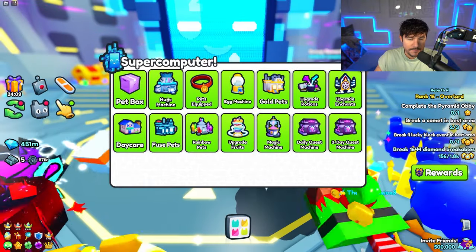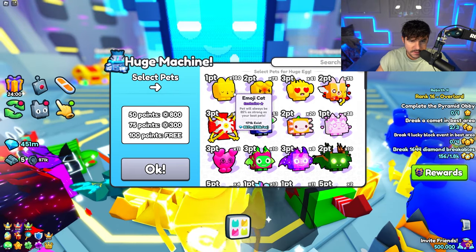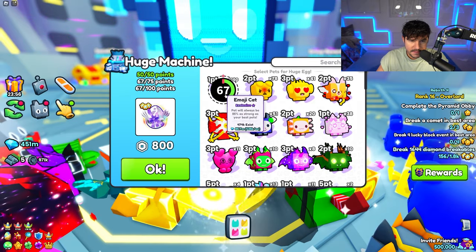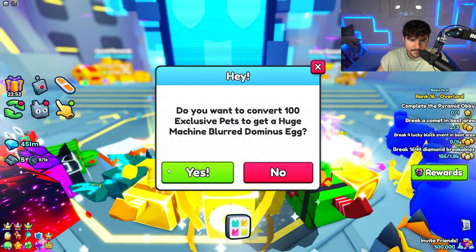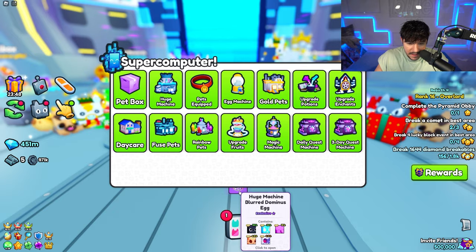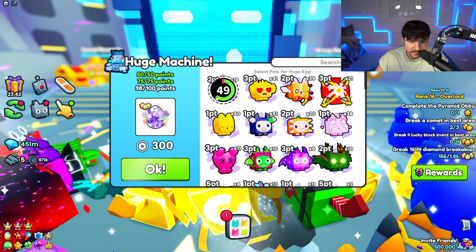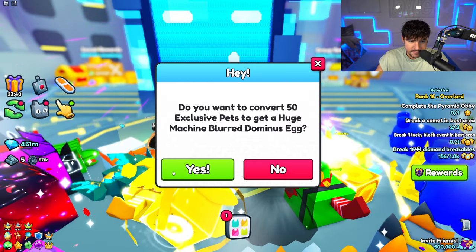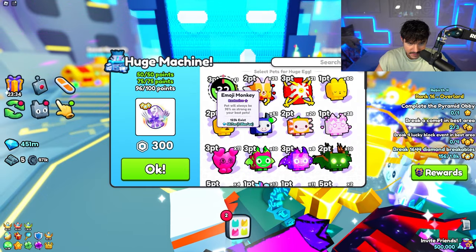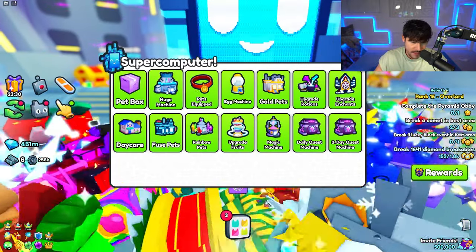Can we access the huge machine here? There is a new huge machine egg — the Huge Machine Blurred Dominus egg. Let's do 100 to get a free one. I can do this with the monkey too — we get a lot of free eggs this way. Love that you can do this here.